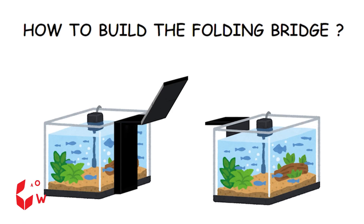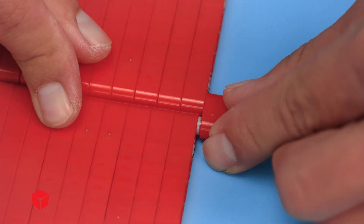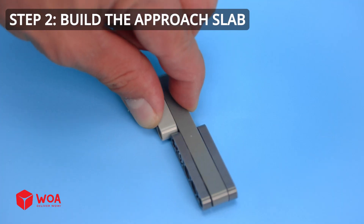But how to build the folding bridge? Step 1: build the bridge deck. Step 2: build the approach slab.